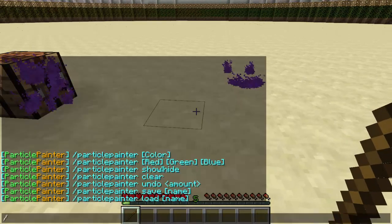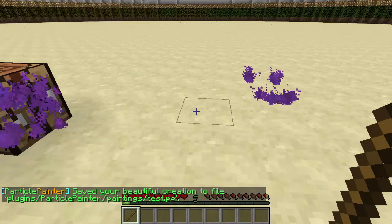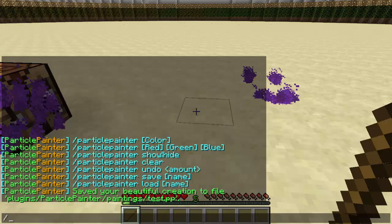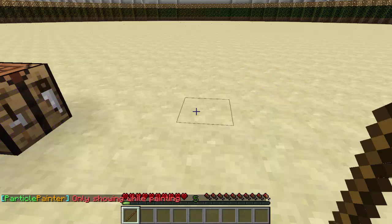If you want to save this and keep it on your server you can just type slash PP save, and then name it something. I'm just going to name it test. We saved the particle masterpiece that we just painted. If you want to get rid of it, clear it, or hide it, you can type slash PP hide and hit enter.